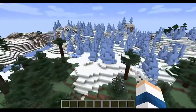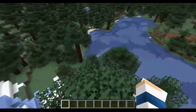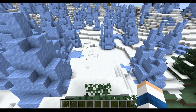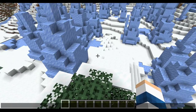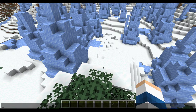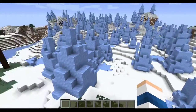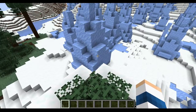This is the Ice Spikes seed, guys. I will leave the seed in the description box below. Look at that - you can build a home here, use the ice spikes as a foundation. It literally has a foundation ready for you.